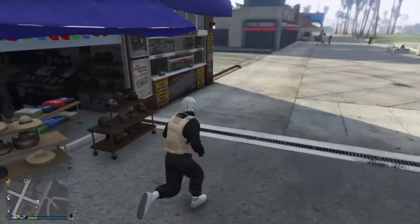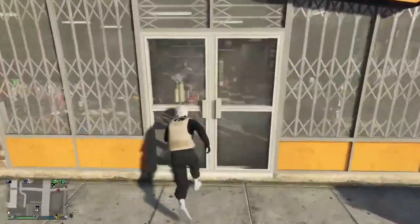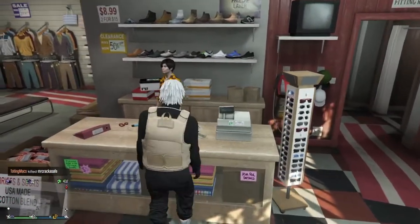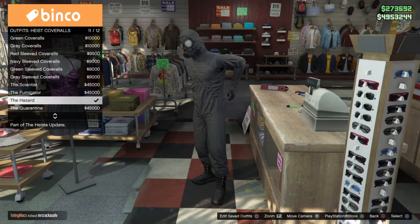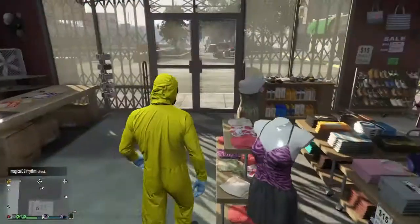Save this outfit in slot number 20 like I'm doing here. Then head over to a clothing store if you're not already there, and buy a heist coverall with a gas mask. Go to the counter, head over to heist coveralls — you can choose any of the bottom three: the blue, black, or yellow. I'm just putting the yellow on for this video.